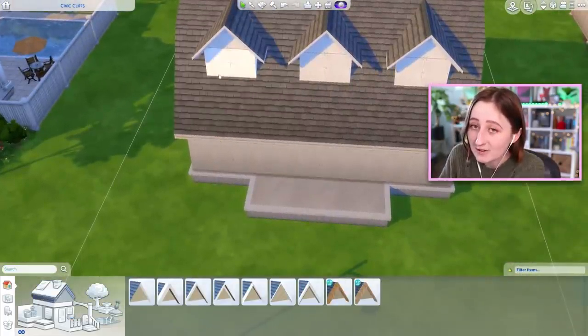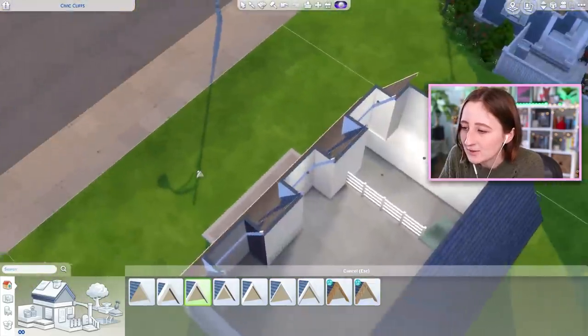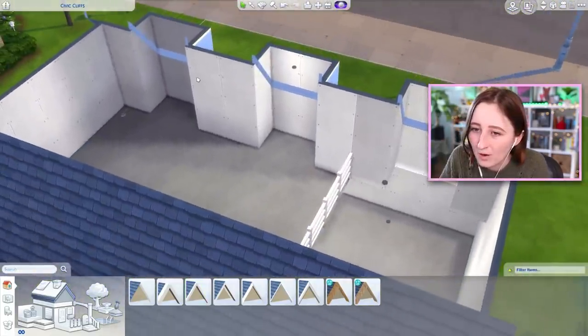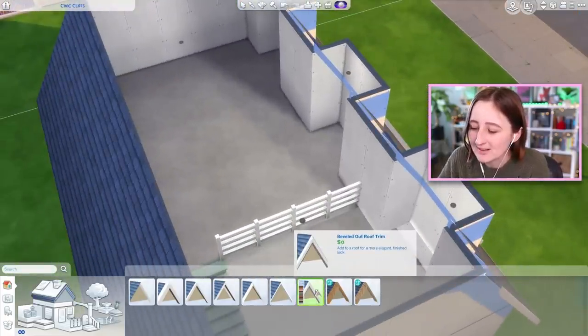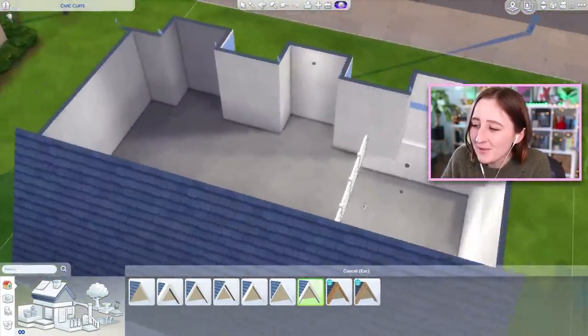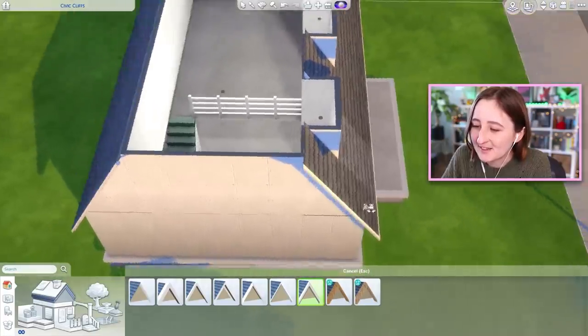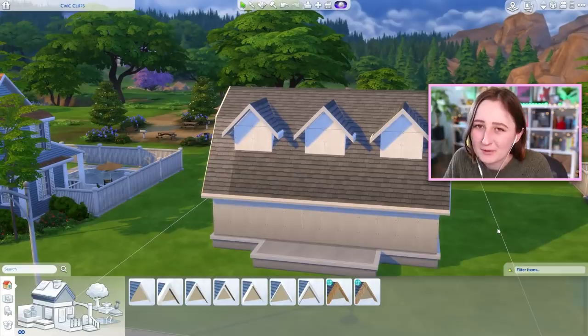Fair warning: when you have that clipping issue, some of the different roof trims will clip onto the inside. You can see this roof trim clipping through the wall, which is really annoying. Not all of them do that — my go-to is the last one, the beveled-out roof trim, because it doesn't clip on the walls, so you don't have that problem. Some of the hardest parts of roofing are just dealing with the weird finicky Sims glitches.